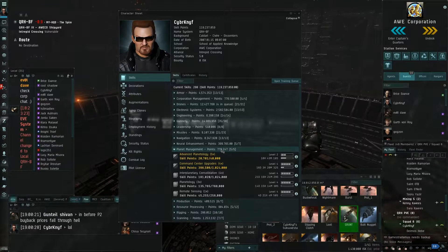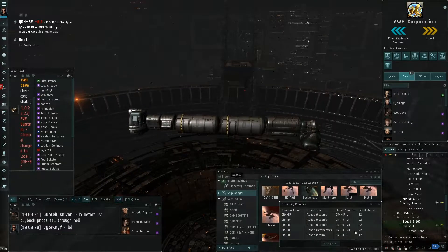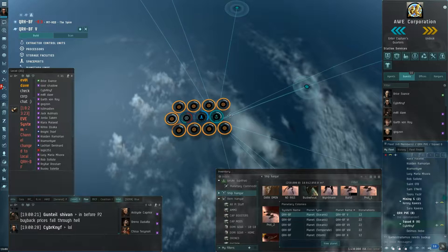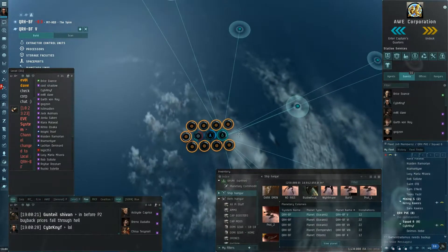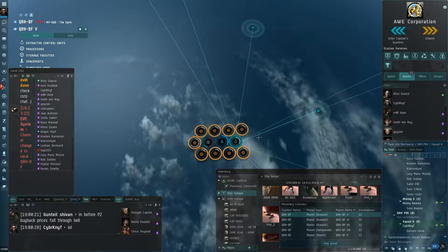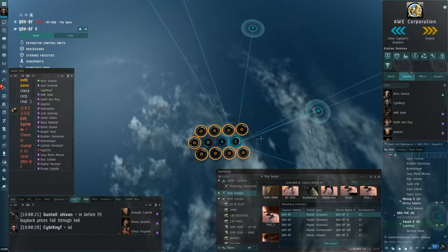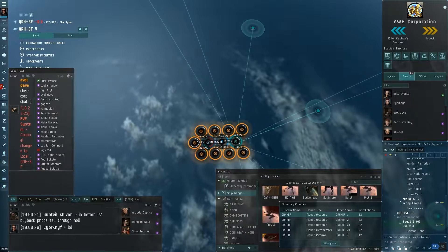Let's look at our planets. This is an extraction planet. I don't have enough power grid to place a basic processor right here, but that's rare — you really have to get them close together so the links between them are very short. Shorter links use less power grid and CPU. I start by placing an extractor and then a launchpad, which I use to hold the extracted materials. I don't use any storage modules — those are a waste, at least for my method. When it extracts, it feeds directly to the launchpad, along with the command center.